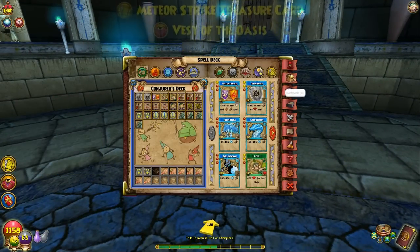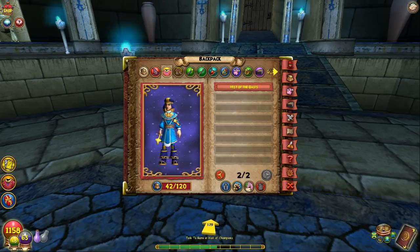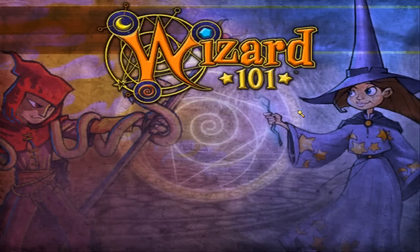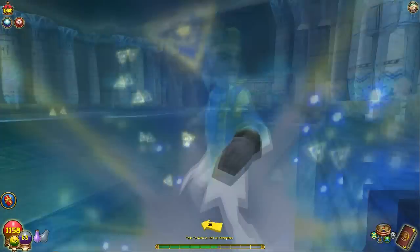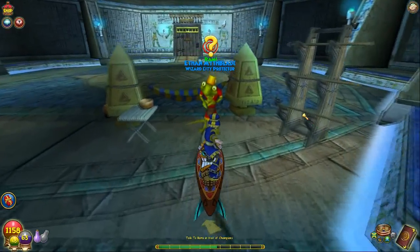Vestment of the Oasis — what does that look like? I'm kind of curious. I have a lot of stuff I need to sell. Very blue. Hey, I'm blue — but we're not Ice, though. We're Myth. Alright, there's Rami. Let's talk to him and see what we gotta do next.